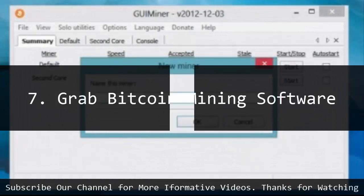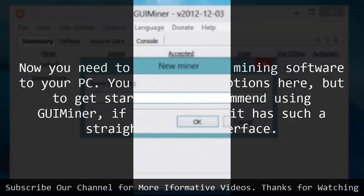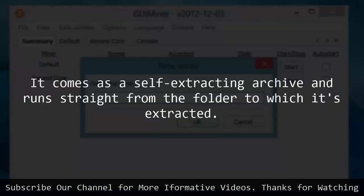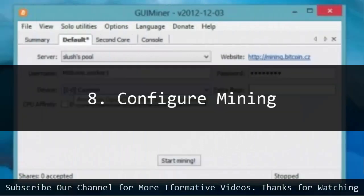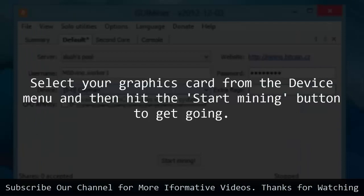7. Grab Bitcoin mining software. Now you need to download the mining software to your PC. You have a few options here, but to get started we'd recommend using GUI miner, if only because it has such a straightforward interface. It comes as a self-extracting archive and runs straight from the folder to which it's extracted. 8. Configure mining. Launch GUI miner and select Slush's pool from the server menu. Type in the name of the worker that was created when you registered your account — it'll be username.worker1 — and enter the password for the worker. Select your graphics card from the device menu and then hit the Start Mining button to get going.